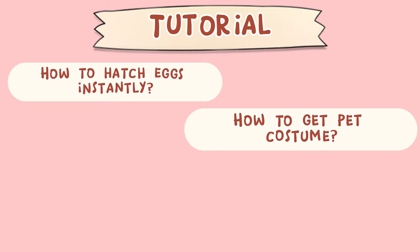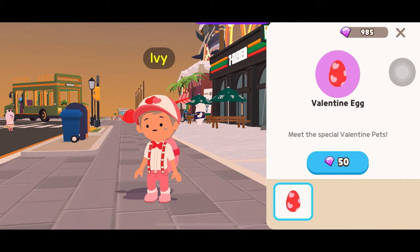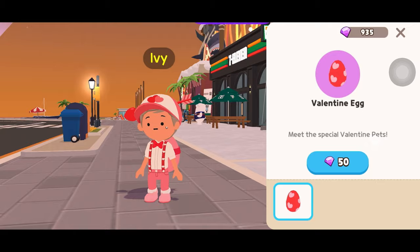In this video, you will learn how to hatch eggs instantly, how to merge your pets to get costumes, where the secret cave is, how to get pet medicine, pet food and toy. But first, let's buy some eggs to hatch.